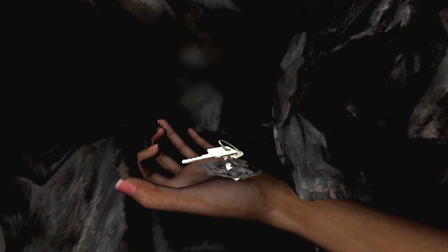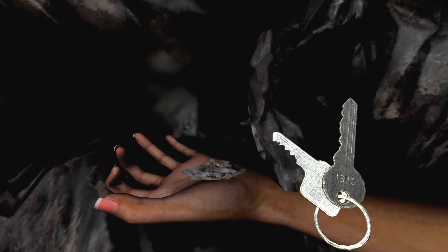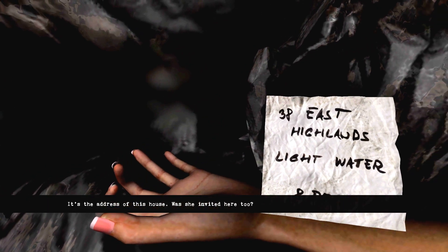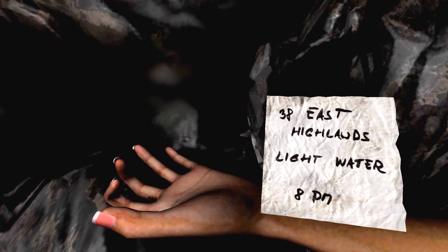It's dust. How long has she been here? She's got dust on her. Keys! Take them. It's the address of this house. Was she invited here too? Light, water, 8pm — so she was supposed to turn the lights and power on, I guess? Give me my bar back — there's a murderer on the loose.